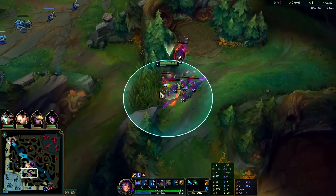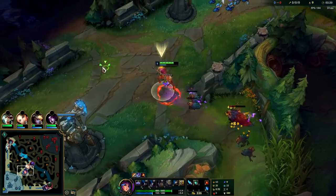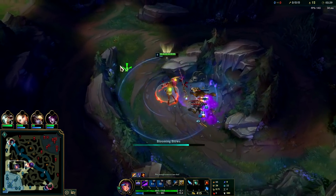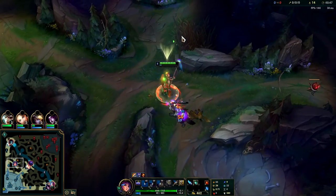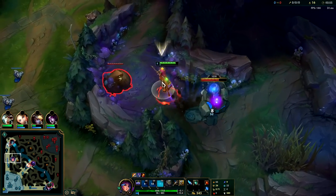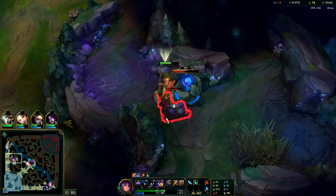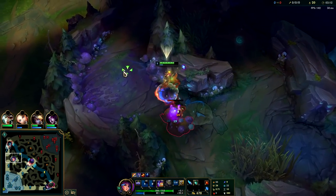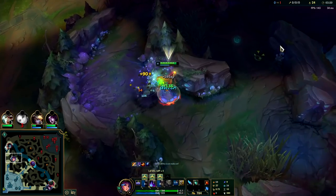Try to even out your auto attacks as well — they are technically ranged, similar to a Thresh auto. We still have our four prance stacks. You normally want to look to full clear on Lilia so you can hit level six faster. She's a huge level six power spiker. Since she clears pretty much at full HP — whenever you hit a champion or a monster with an ability you get a bunch of health back from your passive — she does get to clear so healthy you might as well. Your full clear isn't gonna quite be 3:15; you're gonna finish more around 3:20 generally.